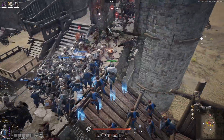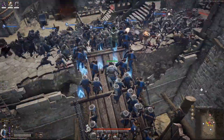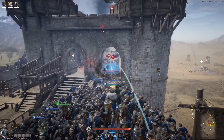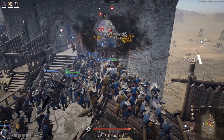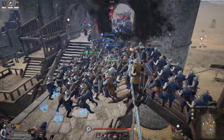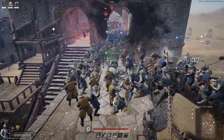Moments later, my team forms a death blob, which is the perfect opportunity for me to throw another volley of grenades, followed up by some targeted firing. I feel pretty safe here so I move my musket on the wall itself to give the Shenjis a flat surface to fire from. Musket units can be a bit weird when firing from different elevations.